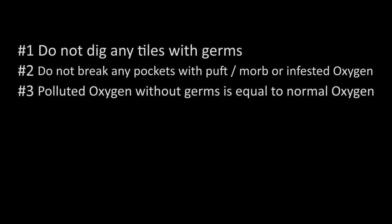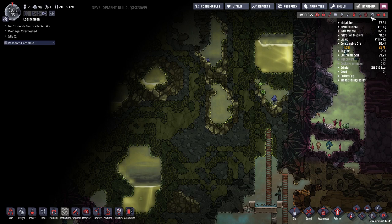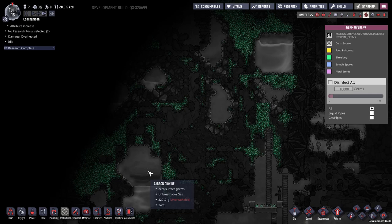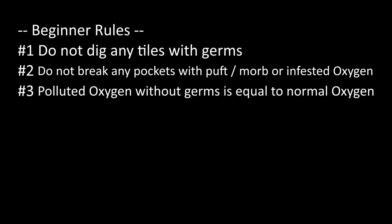Number 3: polluted oxygen without germs is equal to normal oxygen. "Oh my god, polluted oxygen everywhere — I need a water lock, chlorine room, atmosuit first to start exploring a Caustic Biome." No, you don't need them. Germs are the only thing you want to avoid, not polluted oxygen. Polluted oxygen lets duplicants breathe, and it actually helps you explore further before you need to build some oxygen proxy.